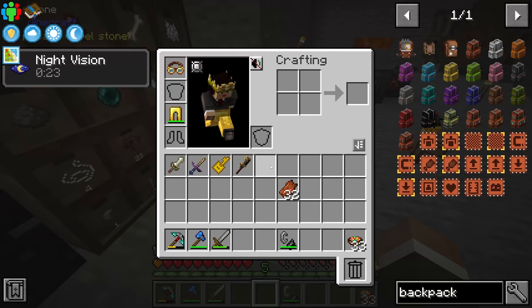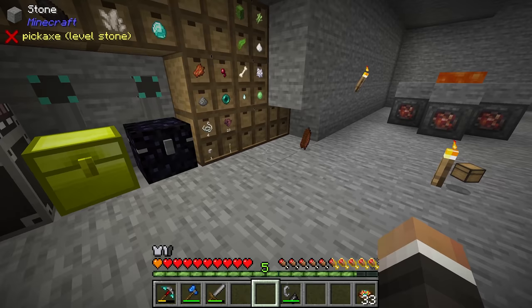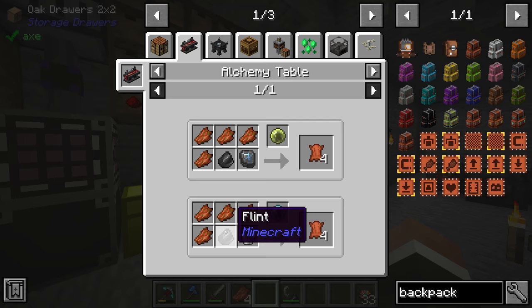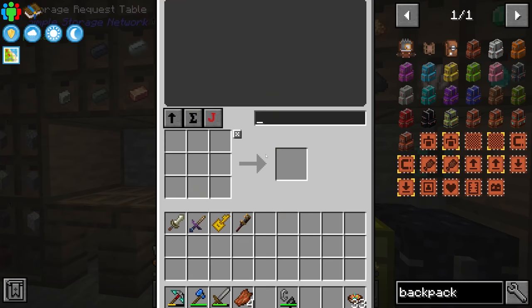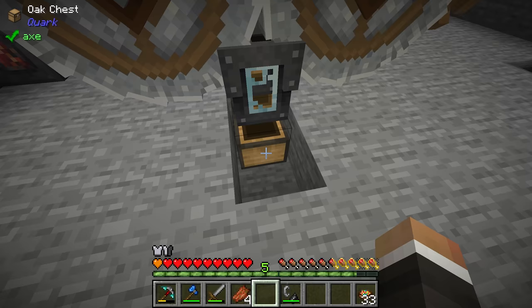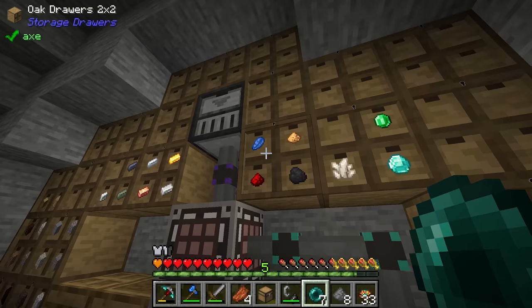For the leather, blood magic adds a recipe where we can use four rotten flesh, one flint and one bucket of water along with 100 life points in our blood network to make four leather. We have flint in the system and more in here — 11 more ready to go. We also got a bunch of mob drops including enderpearls and string, which we can double right-click onto the draw controller to instantly deposit into their respective storage drawers.